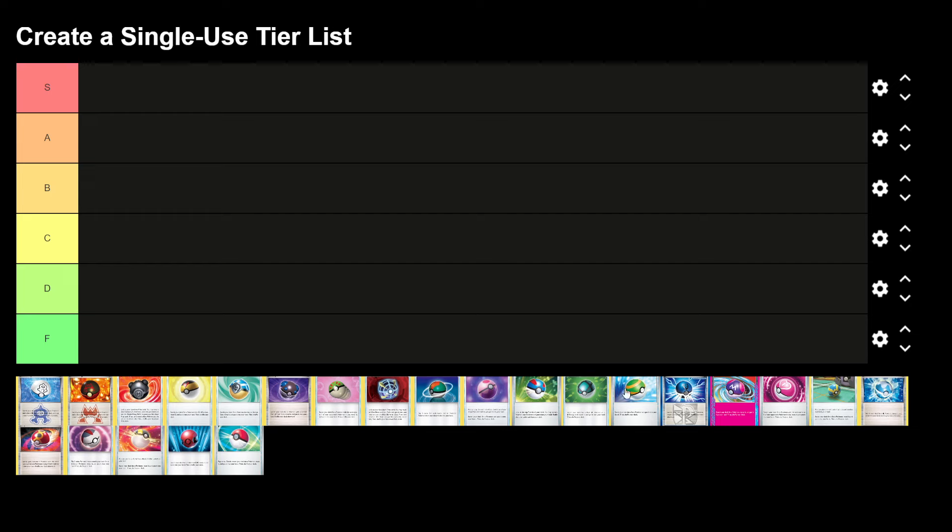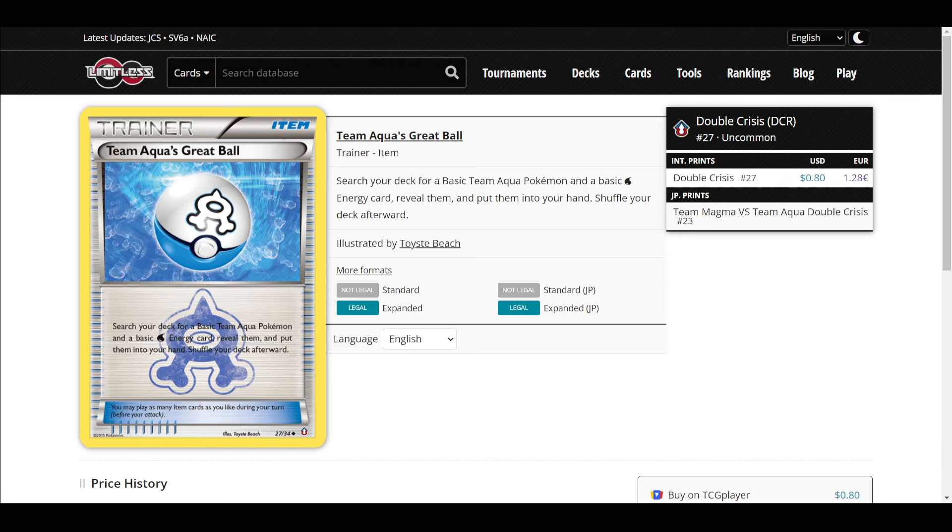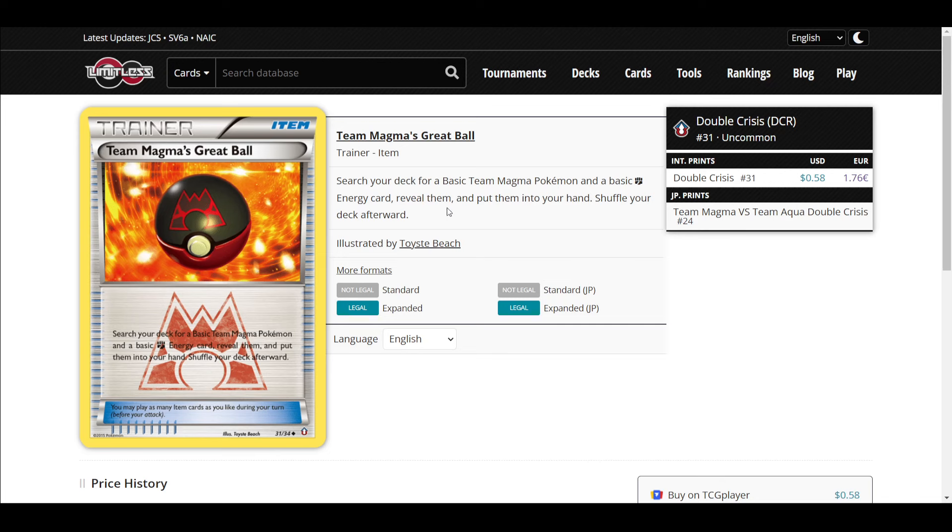I'll start with the ones that work with a specific mechanic. We have Team Plasma Ball, Team Aqua's Great Ball, and Team Magma's Great Ball. Team Aqua's Great Ball says: search your deck for a basic Team Aqua Pokemon and a basic Water Energy, reveal and put them into your hand.